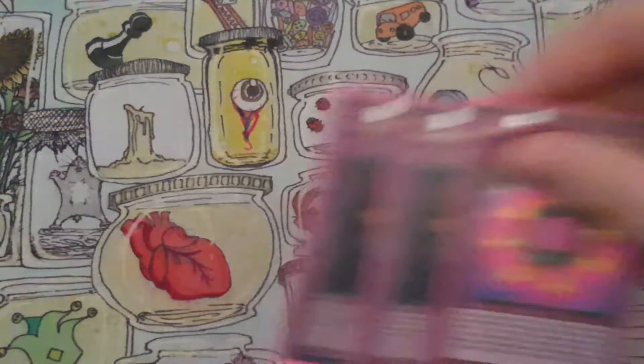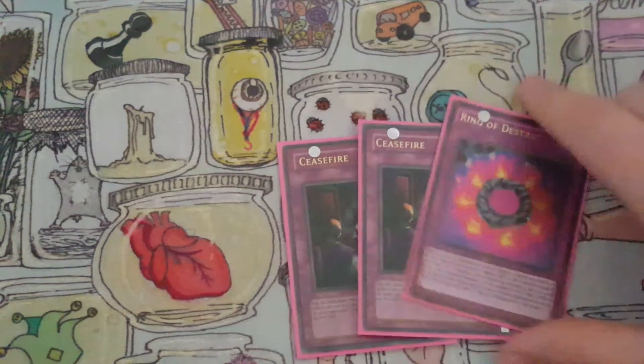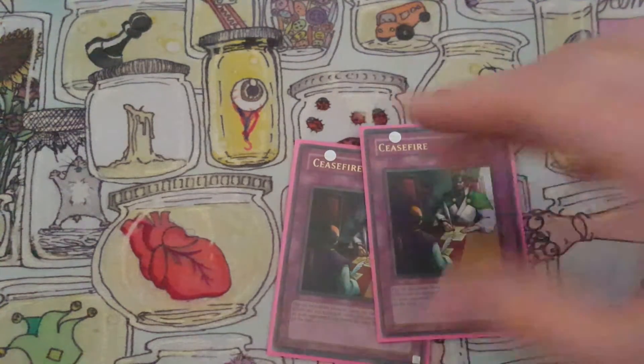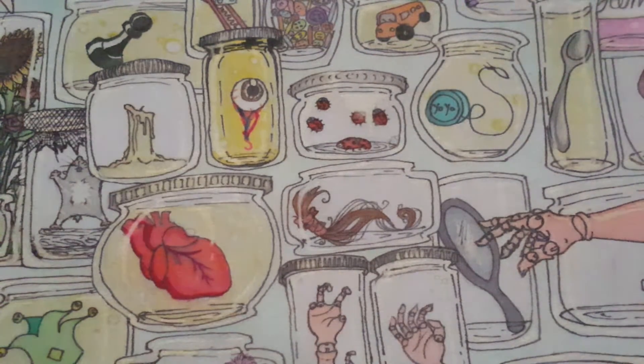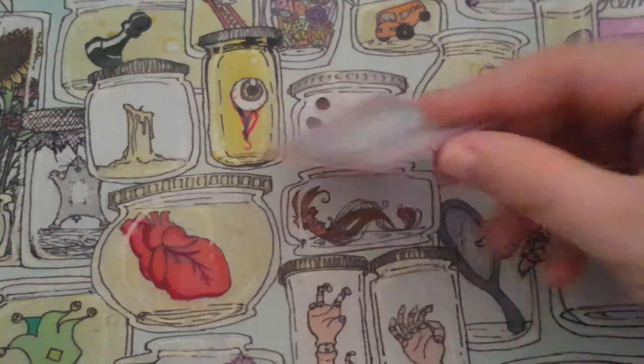Then we have some burn cards: two Ceasefires and one Serenading Destruction. A lot of people when they can't do anything end up filling their board with monsters, plus you're going to have one to two — that's a good amount of damage. And then the last trap: one Vanity's Emptiness, because again you Normal Summon everything.